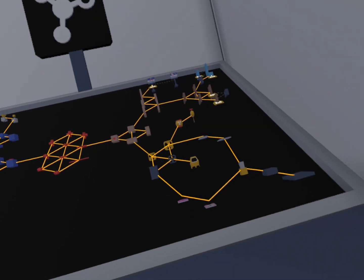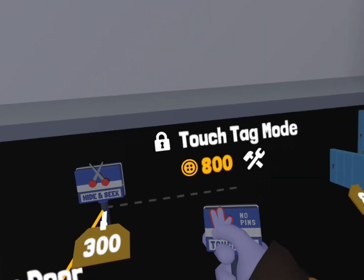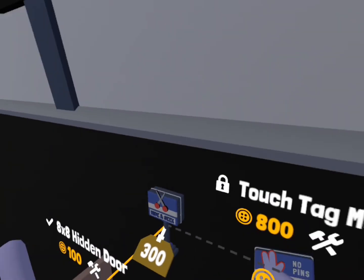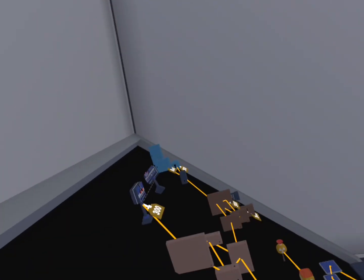Okay, new stuff on the tech web — there's a Hide and Seek mode and a Touch Tag mode. This is a Hide and Seek billboard and this is a Touch Tag billboard. But yeah, now we finally have them.